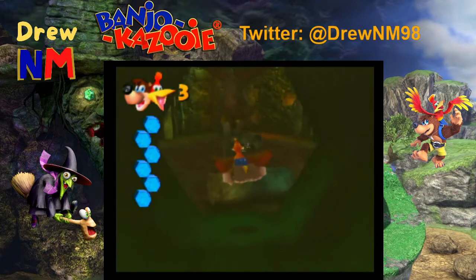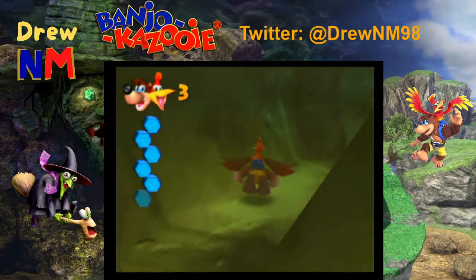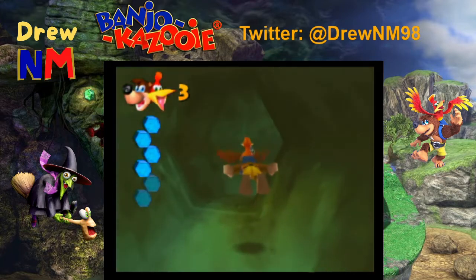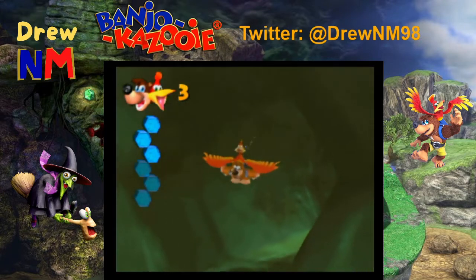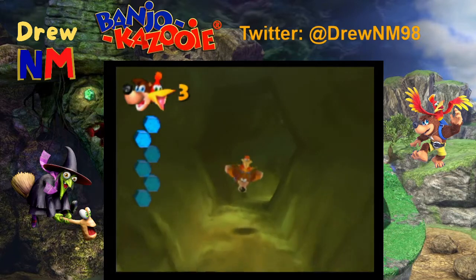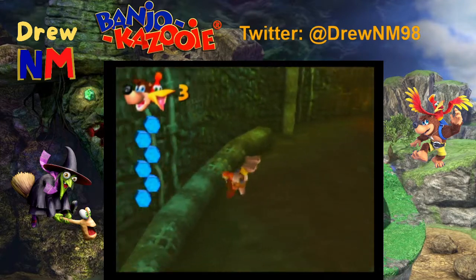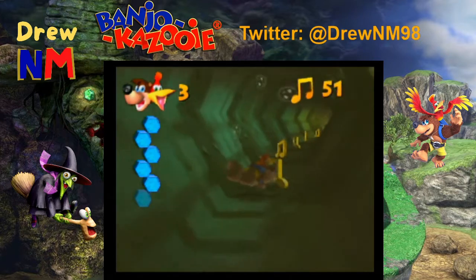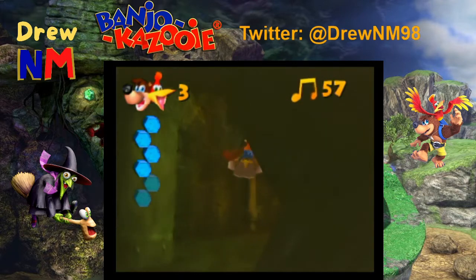So now, before we get into the shark, we just make one big grand circle and navigate all the pipes. Let's see — I think I have enough air to get this. Alright, let's get some air here. Then we've got a group of notes down here.